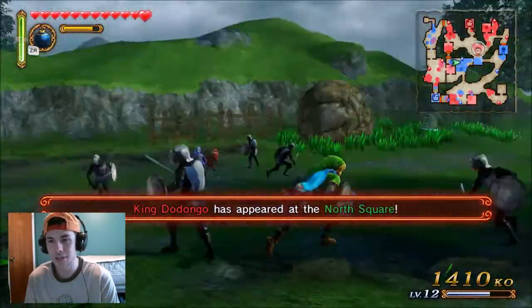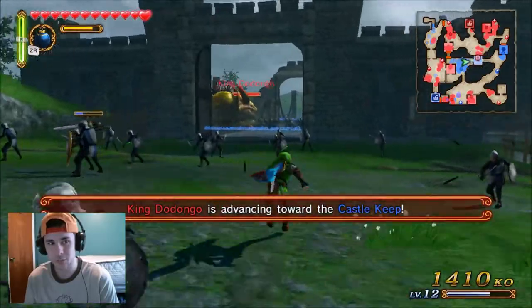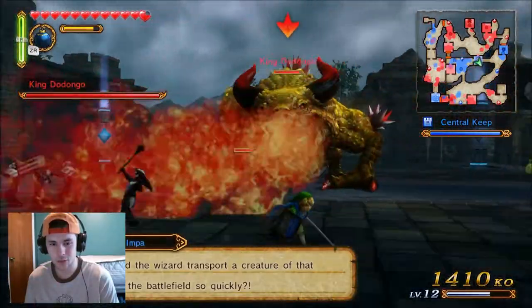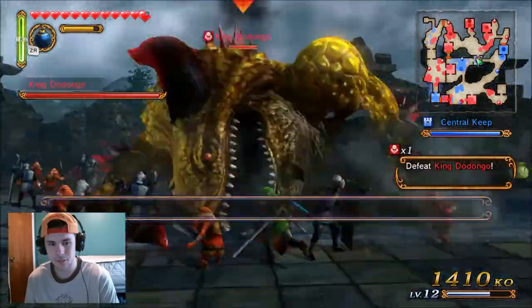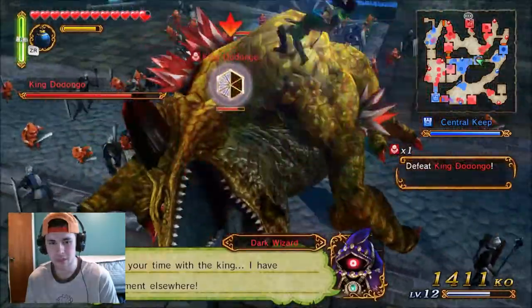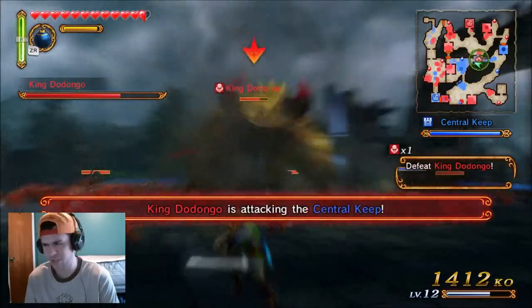There it is — the fire-breathing King Dodongo, straight out of Ocarina of Time. This is our first boss fight actually. The faster you kill him the better. There is a targeting system — L-target. You gotta watch out for that fire-breathing move, it does some damage. Just like in other games, throw some bombs down his throat, get him weak, and then attack attack attack. I think hitting him in the face does the most damage — it makes the most sense.